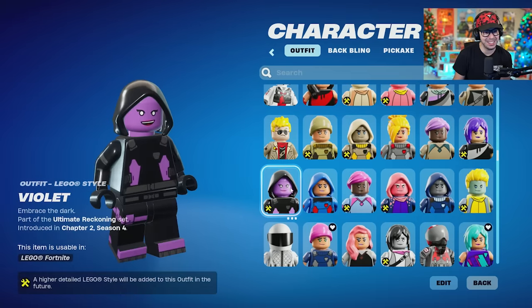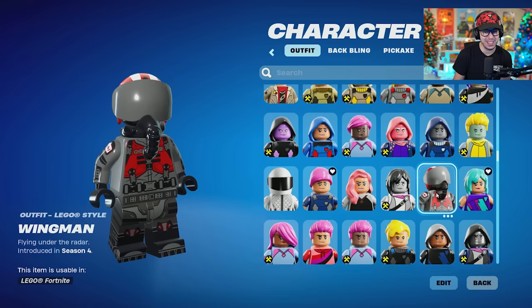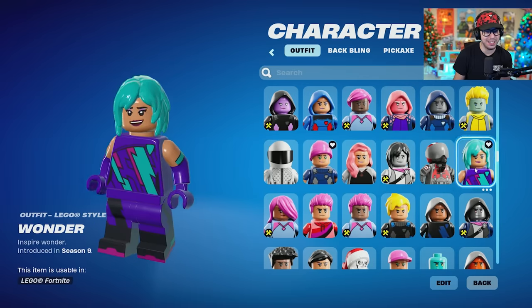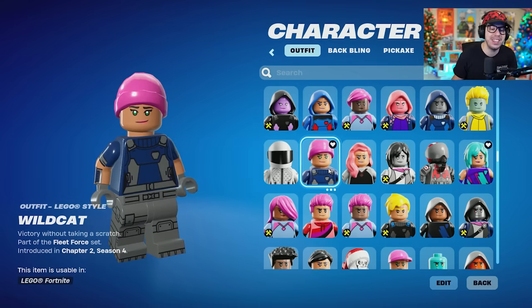Vengeance Jones — I like the little beard, that's a good little addition to it. Wingman — look at him. Wonder, a rare skin. Wildcat — the rare Nintendo Switch skin looking pretty good in Lego. Yonder, Yule Trooper — that's fire.